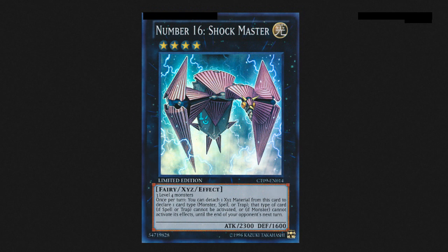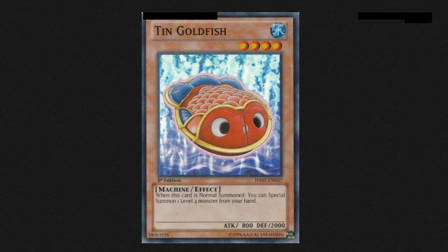If there are any other cards you think I left out — splashable cards you can use for quick XYZ plays — let me know in the comment section below. You can even run Double Summon and Gadgets with Tin Goldfish. Tin Goldfish plus Gadget plus Double Summon equals shenanigans when you have Giga X. You can throw out two Giga X's first turn — that's pretty dirty.